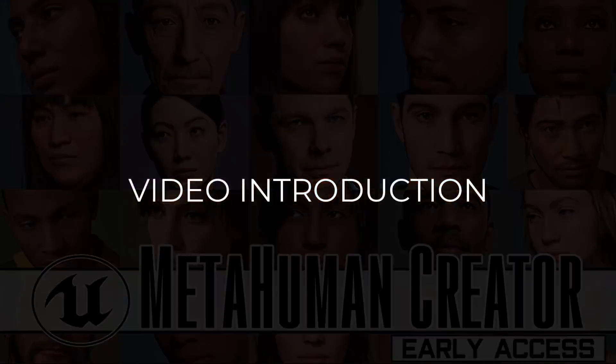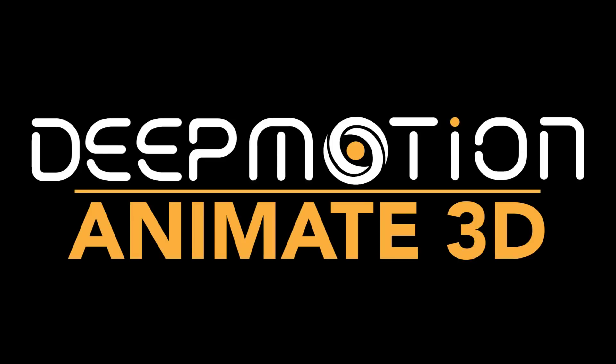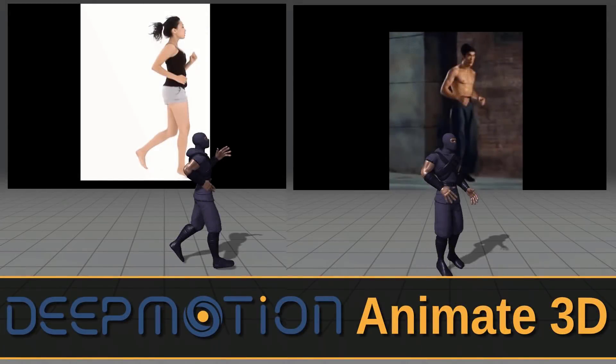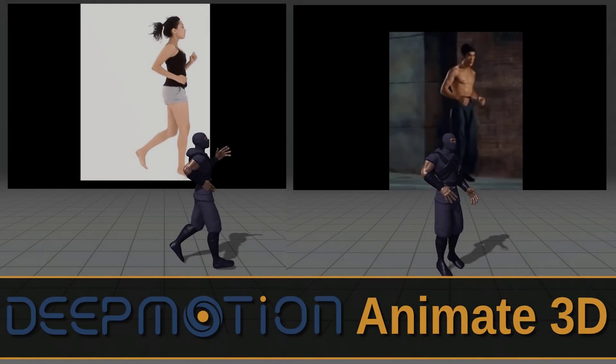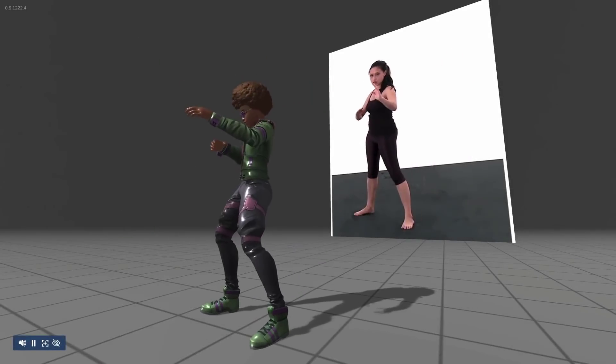We have a quick word from the sponsor of this video, Deep Motion. Deep Motion makes a product called Animate 3D. If you're a regular of this channel, you may have already seen it — I covered it back in December. It's an excellent service that enables you to upload to their website and have your video turned into an animation.